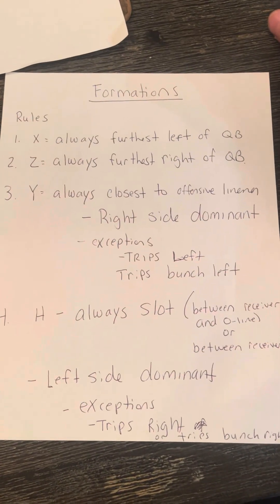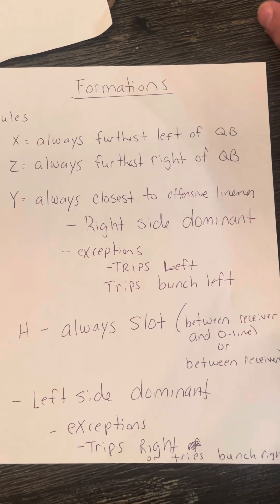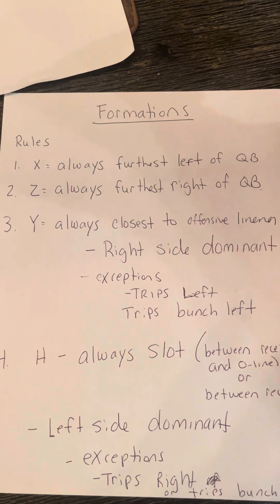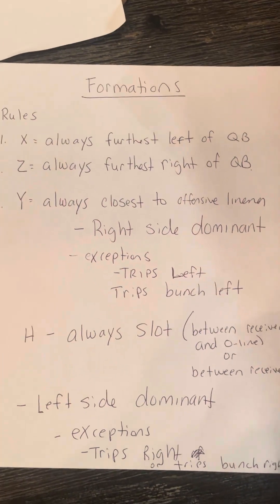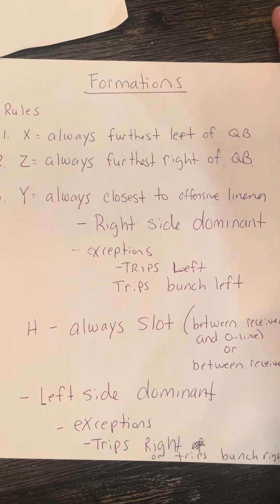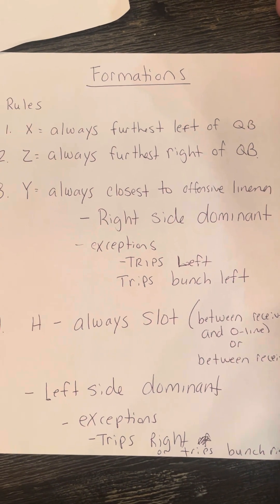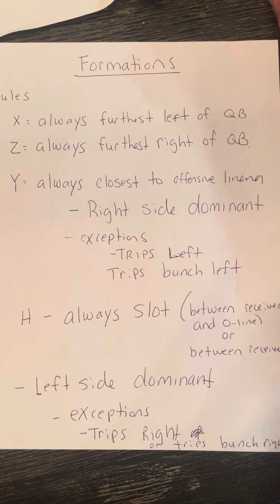Next up: formations. Some general rules. The X is always going to be the furthest player left of the quarterback. We have four formations to learn — really three: doubles, trips left, trips right, and bunch variations. Since they're on two sides it sounds like five, but really there's only three. The Z is always the furthest right of the quarterback. The Y will always be closest to the offensive lineman, right-side dominant — more times than not on the right side of the formation.